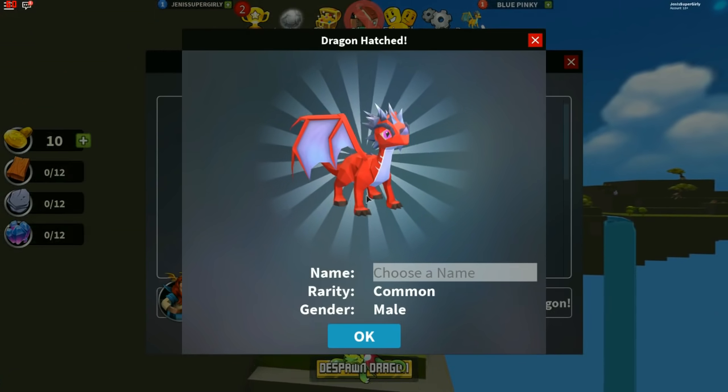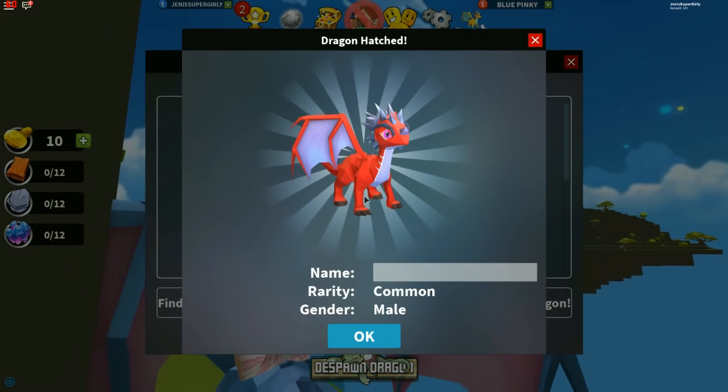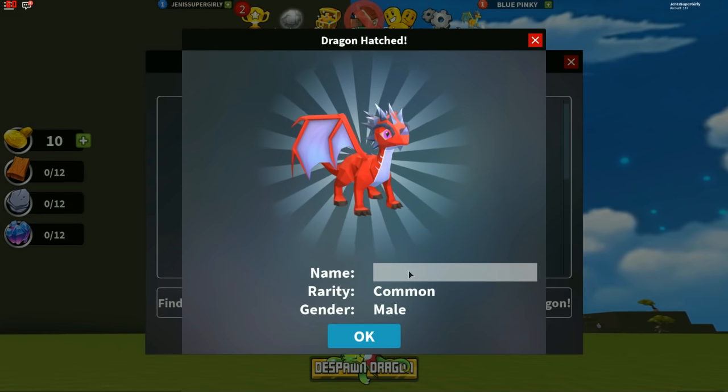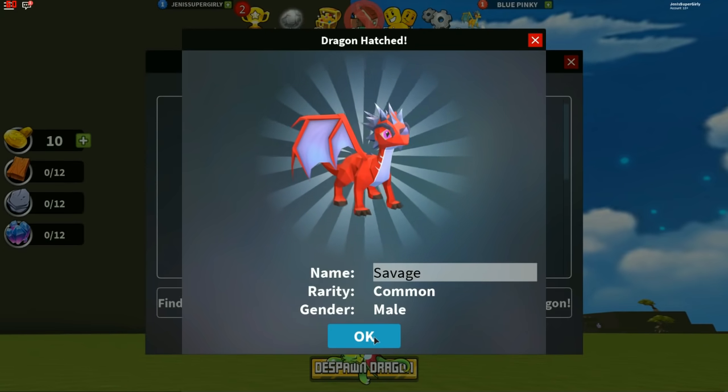You got a red one too! So what did you name yours? Goku. I'm going to name mine... Stop getting on the dragon! You should have just thrown yours off the side. Come up with a name. Savage! That's cute. Savage. Yeah, I like it.